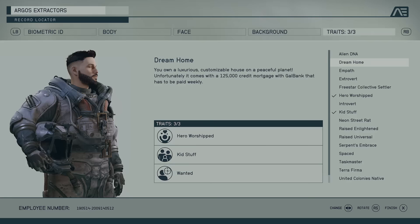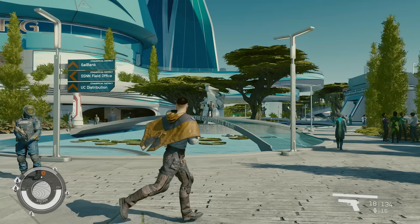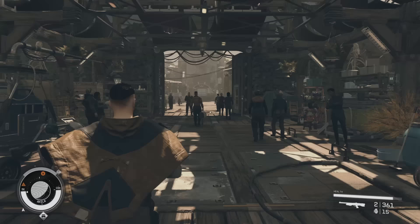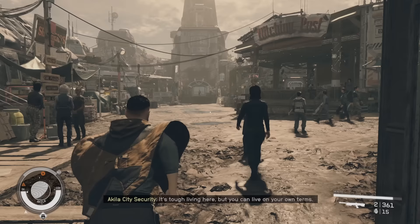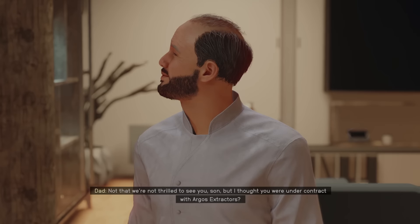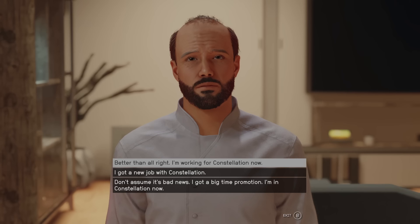The second important part of the character creator is your traits. These come with advantages and disadvantages, and some are more rewarding than others. Some give immediate gameplay boosts, such as which planet you grew up on — New Atlantis or Neon. But there are consequences, because other factions will view you differently based on your origins. For example, the Freestar Collective may be more wary of you if you grew up in New Atlantis.